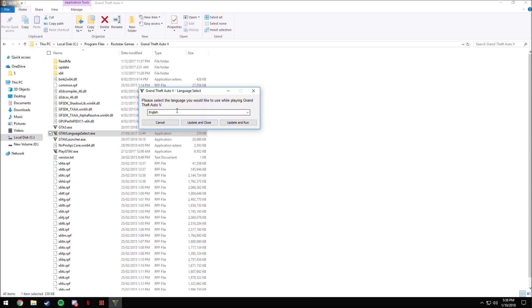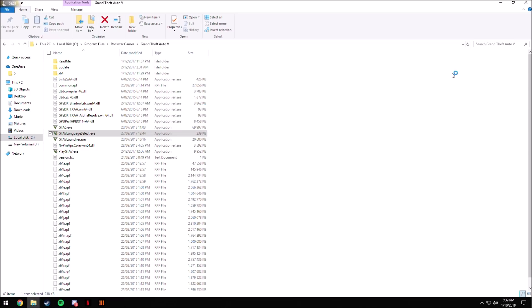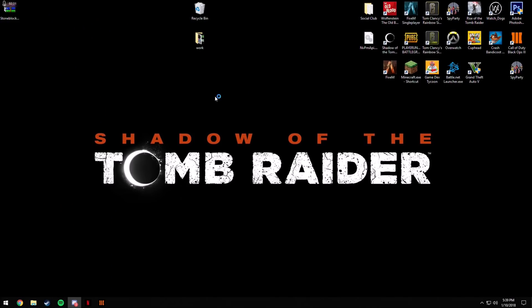You'll see a prompt that says 'Please select the language you'd like to play Grand Theft Auto 5 with.' Click the drop-down and select any language — it doesn't matter. I'm going to do German because I sort of understand some German. Then press Update and Run.